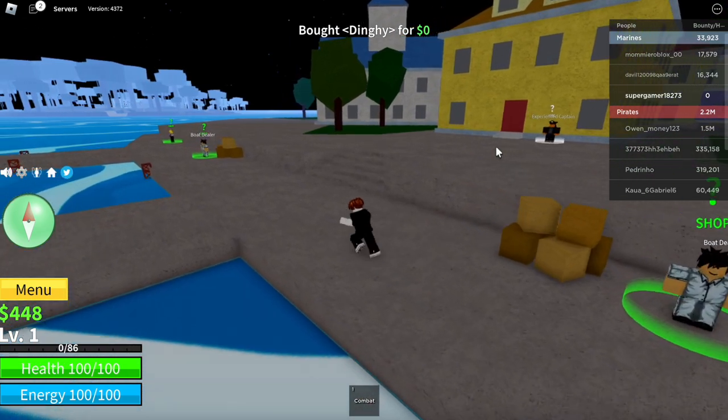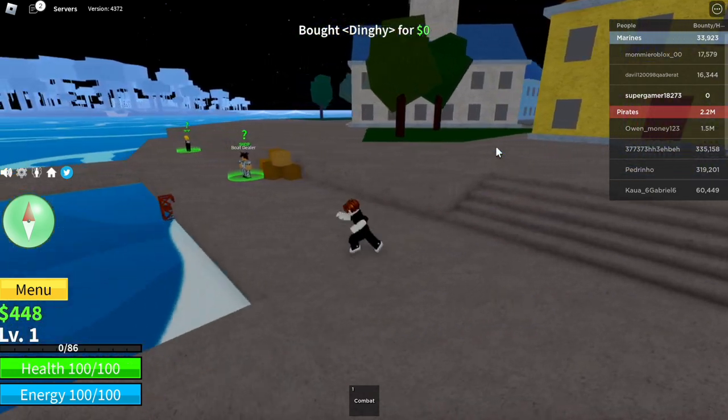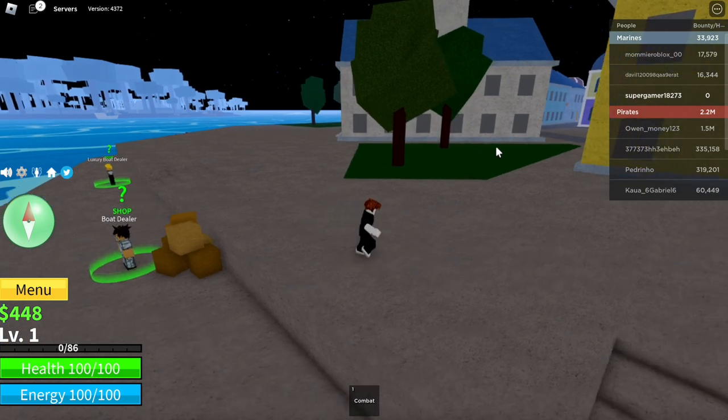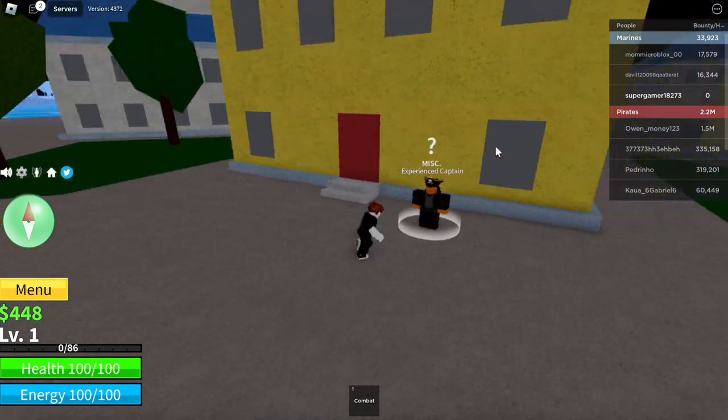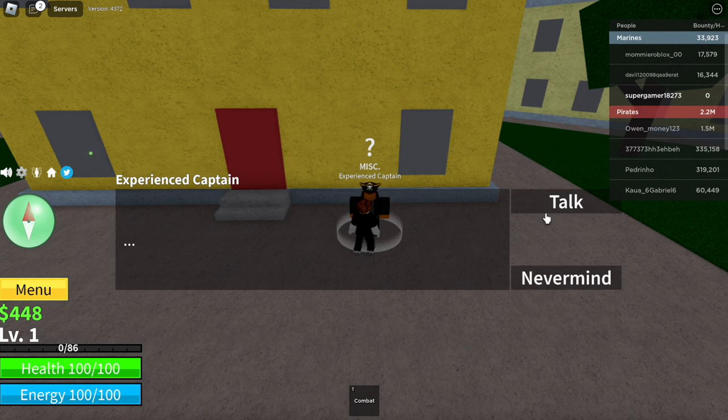The boat dealer says select a boat to purchase. The dinghy is free, so we're going to purchase the free items first. The boat is now purchased. We're going to go up here to the experience captain. The luxury boat dealer requires a game pass, so we're going to avoid that right now.